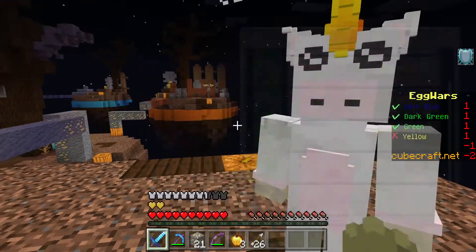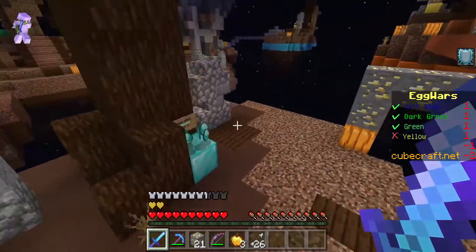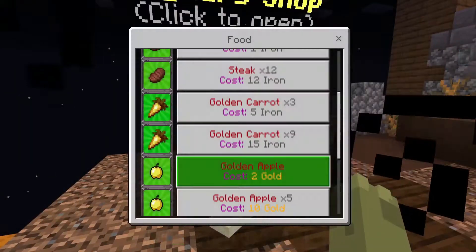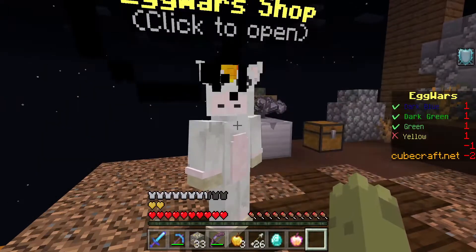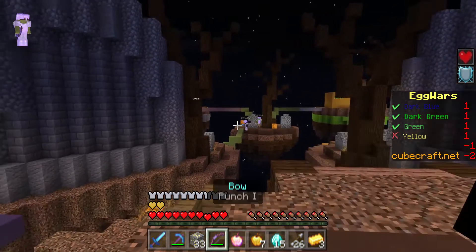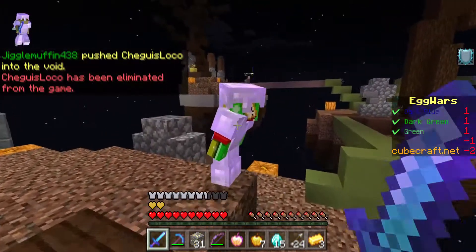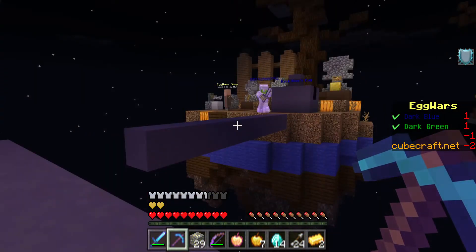Via making a terrible financial decision, I spent 64 diamonds on a Sharpness 5 sword, then almost fell off a bridge. Also bought a notch apple, which is way too cheap. I try to rush the team of two, which goes very well — I shoot one off their egg, which causes the other one to get so sad that they just give up.